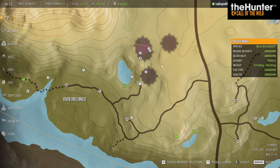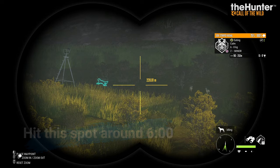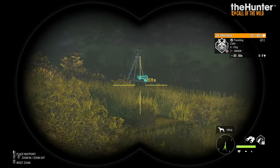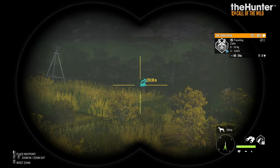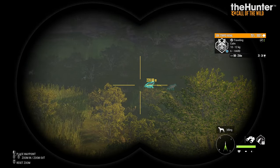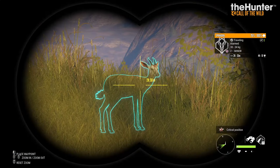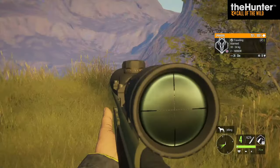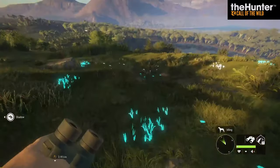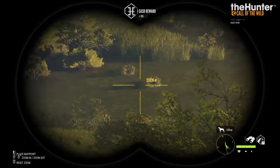Now we're in a different feed zone location at 6:23 in the morning, and right out of the gate we have a pack of side-stripe jackals in their feed zone animation. If you want them to calm down, get within 200 meters and put out a call with the Predator Jackrabbit caller — you'll get their attention and they'll stop running around. I just ran up to 26 meters from one of them and we got him.